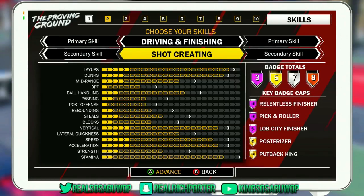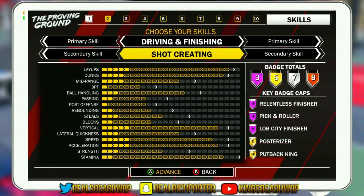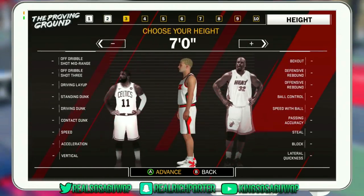I want y'all to ignore the badges real quick — ignore the hall of fame and gold badges — and just look at the caps, look at the attributes. Look at your layups, dunks, ball handling, vertical, stamina, speed, and acceleration on this player right here. This player is a beast, and you still get a lot of good badges, which I'm going to show you guys later in the video. This is the best, if not one of the best, all-around centers in this game.